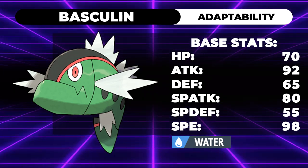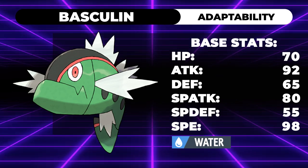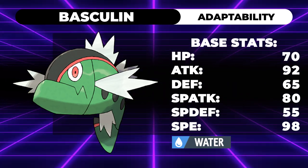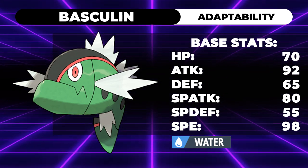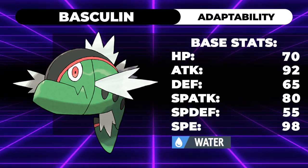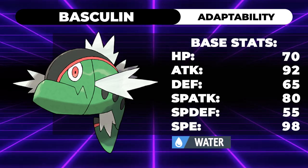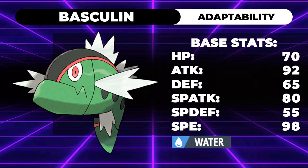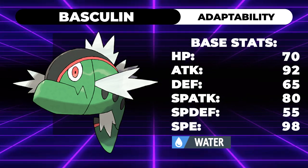The most recent buff we got to Basculin was in the Isle of Armor DLC, where it got Flip Turn. Flip Turn is an amazing move - it allows you to switch in and out of the field while still attacking, and bypass things like Arena Trap or Shadow Tag. With a high speed stat of 98, if you were to Scarf a Basculin and give it Adaptability, it'd be able to do something. It just isn't that great. It is very underwhelming. A Choice Band Jolly Basculin was incapable of one-shotting a max HP Incineroar at minus one. It doesn't do enough to one-shot with a super effective hit. So where I'm going to lean into most when buffing this Pokemon is making sure it has some damage output and can utilize Flip Turn effectively, but isn't too good.